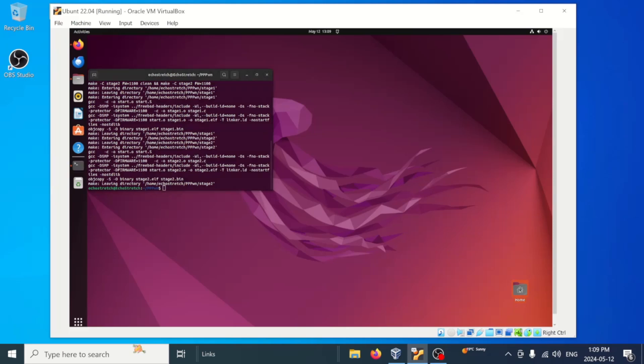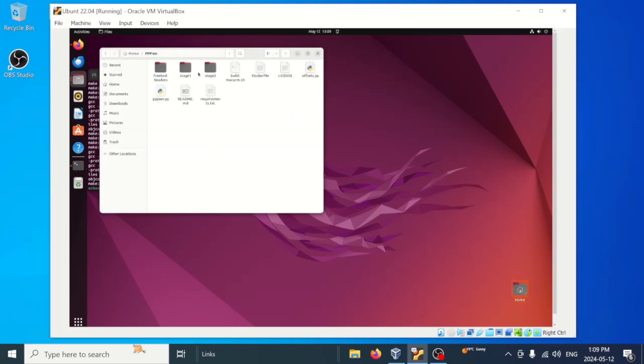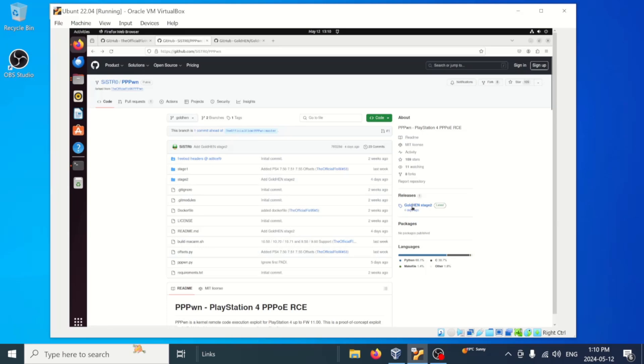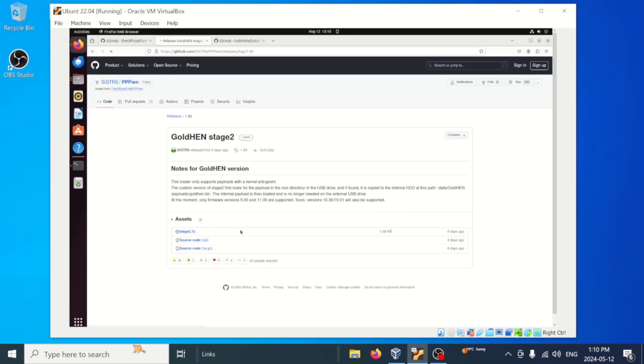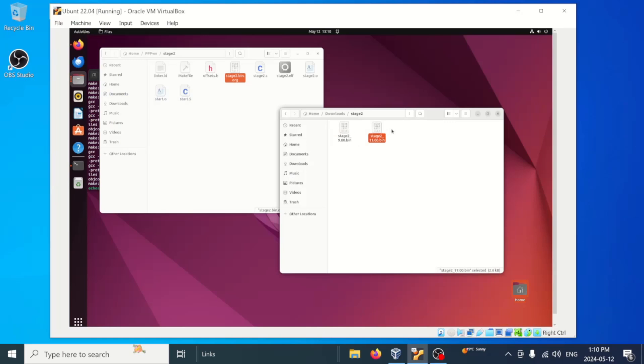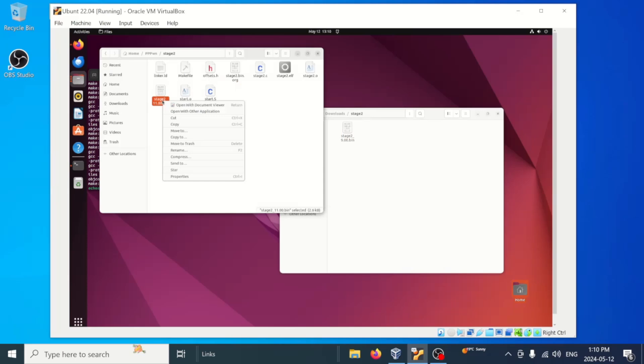We'll minimize that for a minute, open up our home folder, go into our PPPWN folder, go into stage two, and then rename our stage two bin — we'll name it '.theoriginal'. Then we'll open up our browser and go to Sistro's GitHub. Jump over to the releases, select it, and download the stage two. Open up the folder, right click, and extract here. Go into the stage two folder — as you can see we have one for 9.00 and 11.00. We'll minimize the browser and drag the stage two for 11.00 over, making sure we rename it to 'stage2.bin' by removing the '11'.